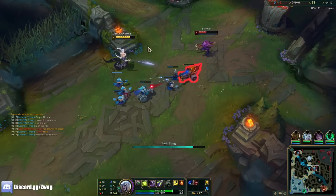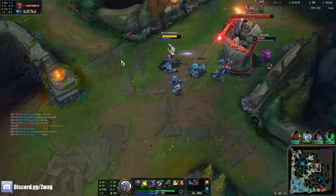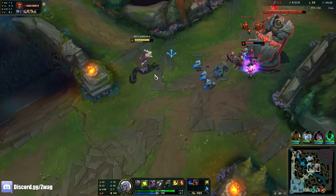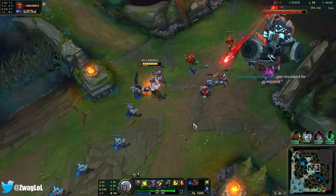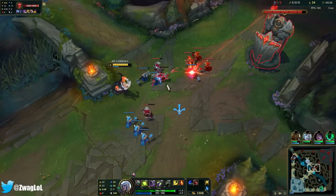I see he wants to go in. Ivern's definitely below me but I can run up. Do a Q and an E — watch your step. I think he's going to base after that. If he stays, we can kill him.